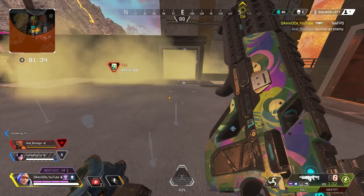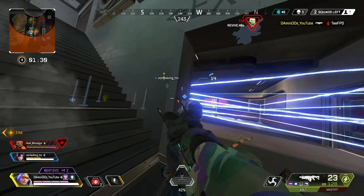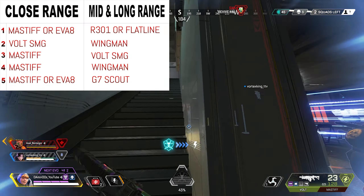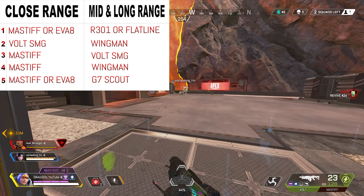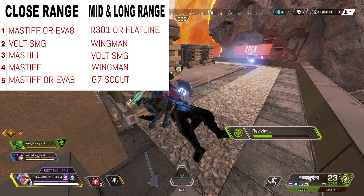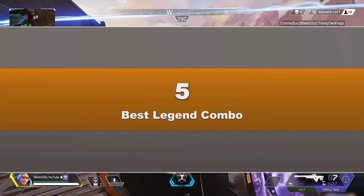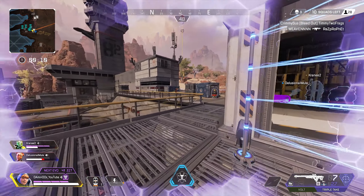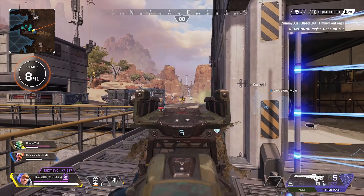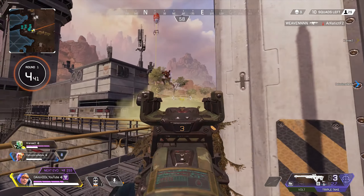There are two playstyles to consider when playing Wattson: one for close range and one for mid and long range. For mid and long range, make sure you are always in a position to help your aggressive teammate while staying behind your team so you can jump in immediately if they go down. For long and mid range I highly recommend picking a gun like Charge Rifle, Longbow, G7, Triple Take, Wingman, Hemlok, R-301, Havoc, or Flatline.